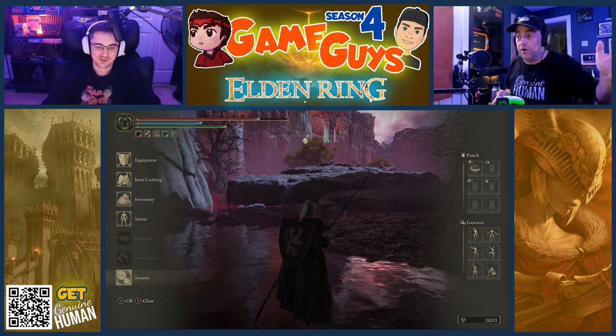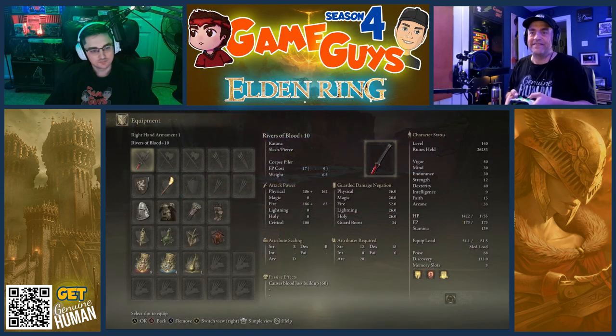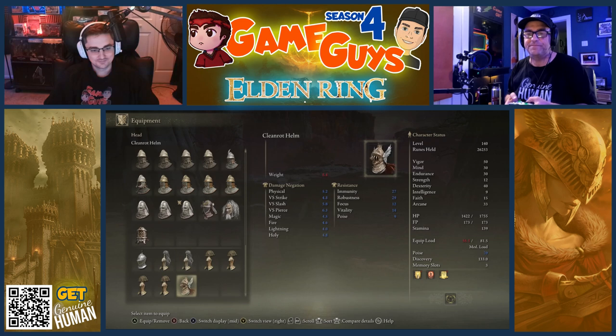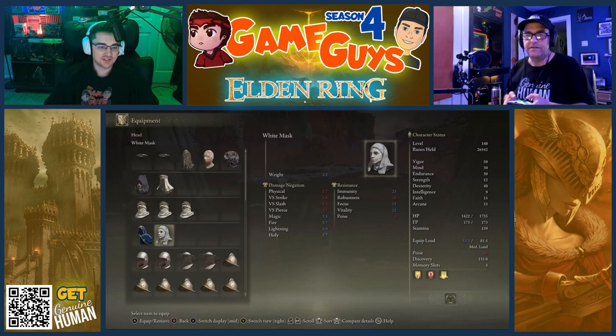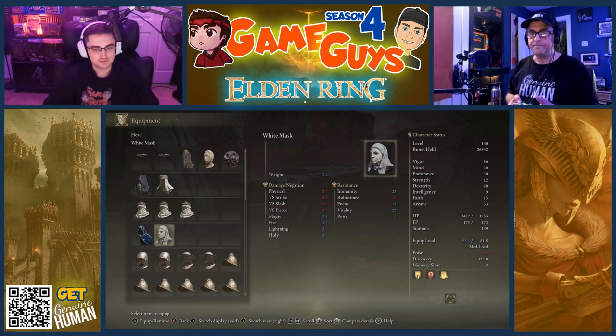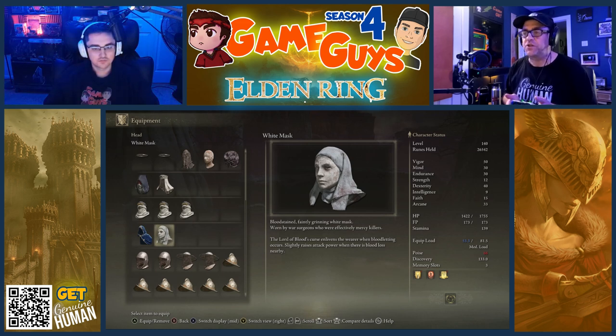What are we doing? Go to your equipment, go to your helm slot. You just got done telling me how cool I looked, and now you're going to change everything. Scroll down to the White Mask. I want you to press X to switch display and read this: 'Blood-stained, faintly grinning white mask. Worn by war surgeons who were effectively mercy killers. The Lord of Blood's curse enlivens the wearer when bloodletting occurs. Slightly raises attack power when there is blood loss nearby.'